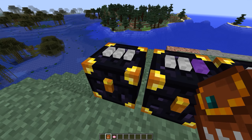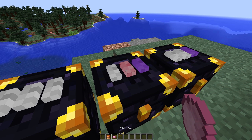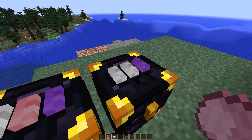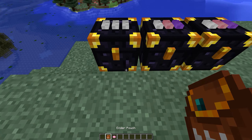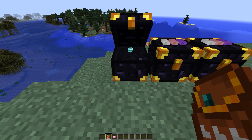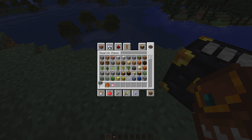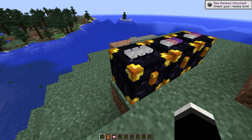At number 7 we have the Ender Storage mod, and this mod works fairly similar to regular Ender chests, however these ones are actually color codable, so you can connect two specific chests to one another and have many Ender chests essentially. There's also a pouch in this mod which can connect to the chest, so while you're out exploring you can put items into this pouch and they will find themselves in your chest when you get home.